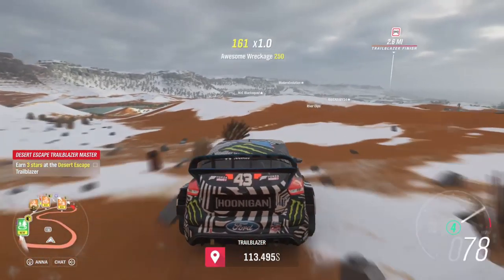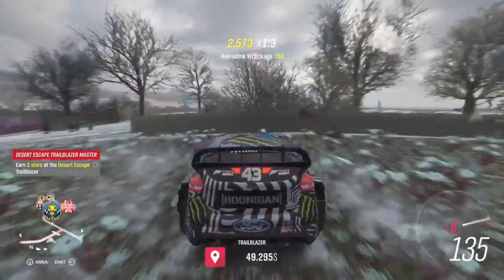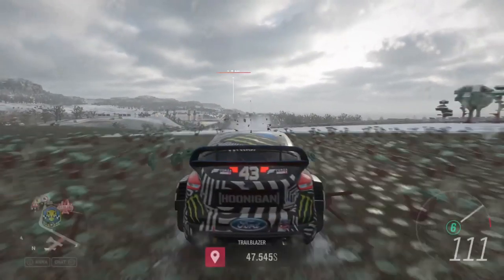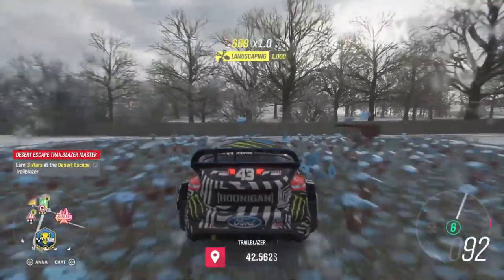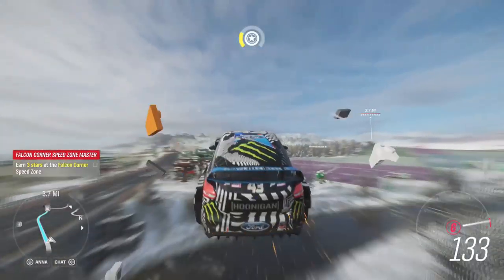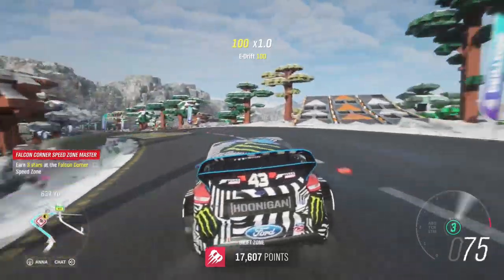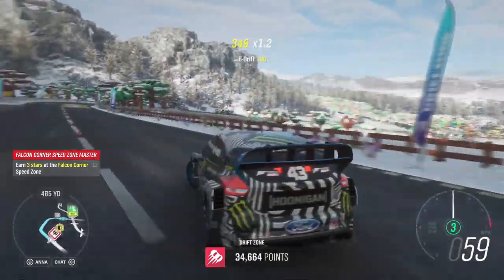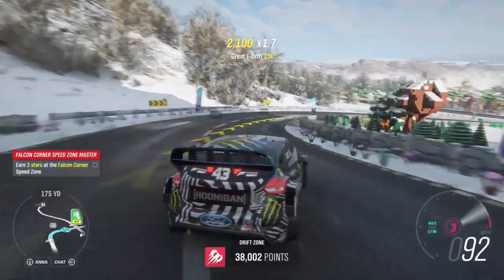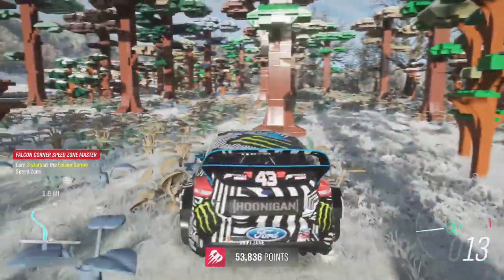Our destination is over there — we gotta go. We need to get there in 35 seconds. We're at one star on this. Okay, so we have five more bricks that we need to unlock, and then this new section will be added to our house. I'm just gonna finish up this drift zone — we need to earn one star to get five more bricks, and we're already at 50 points.